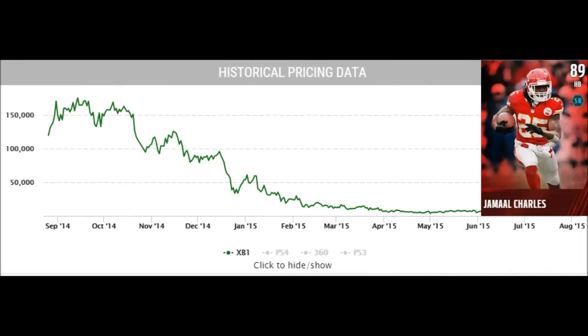Next we have Jamal Charles. His price spiked a little but it wasn't a gigantic spike — he was around 125k, got up to around 160k, but then he held his price a lot longer since he was one of the top-tier running backs. What you'll want to watch with elite cards, especially skill position players, is that their price will definitely fall when corresponding Team of the Week content comes out.